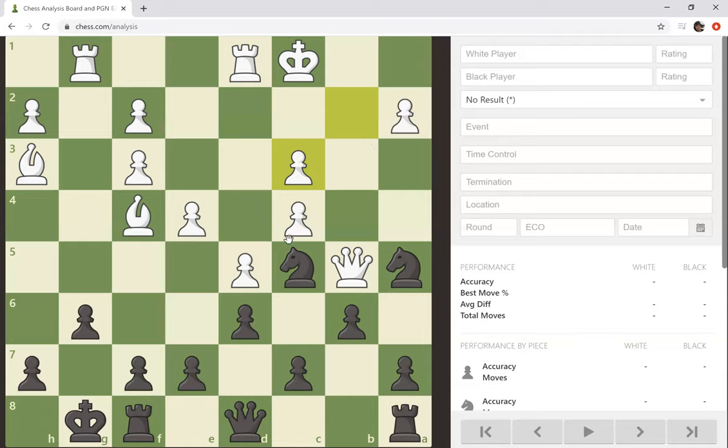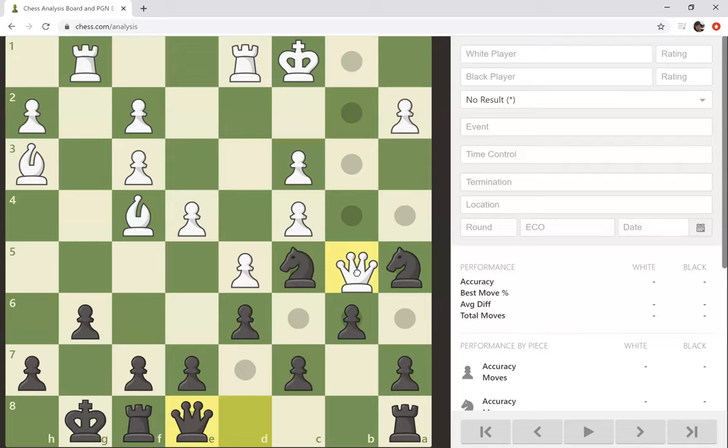Queen to E8. Let's do queen back to B2. Oh god. Wow, I don't know what that sound was but I hope I capitalize on it. Let's take with the knight, C4.